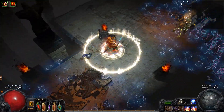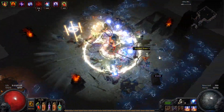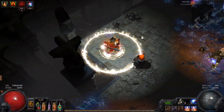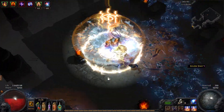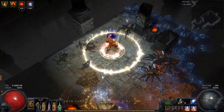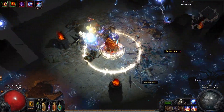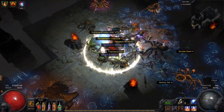For boss fights I usually swap to Concentrated Effect. Let's kill his friends — oh, that hurts a lot. The enemies are doing some extra damage. Come on, die! And he died. The Shaped map dropped some higher level maps, pretty nice.